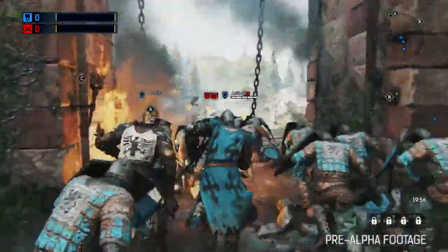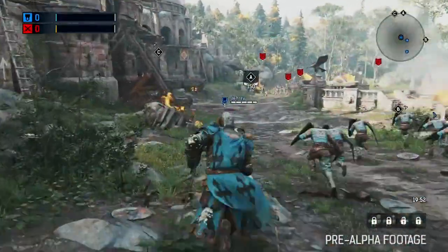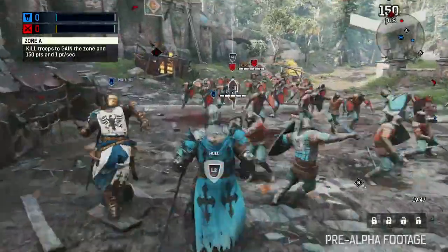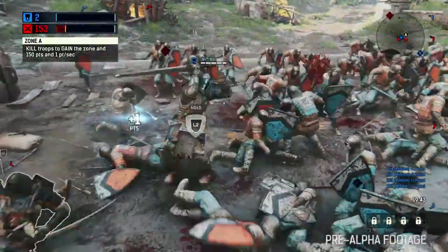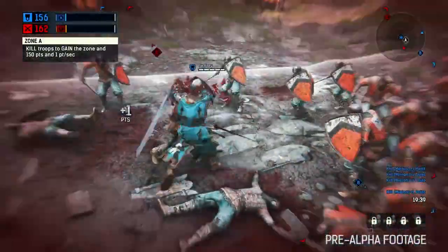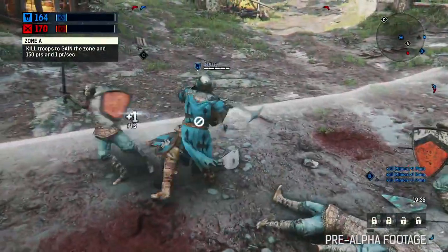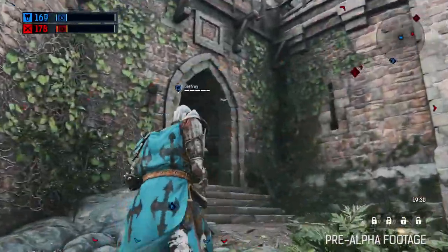Alright, we're playing Dominion Mode, so this is 4v4 — two teams both trying to dominate the battlefield by way of three strategic control zones. Here we are following my character, a knight, with my knight brothers and sisters. Our immediate priority was to gain control of Capture Zone A, and we plan on doing that by pushing the attacking front back and out of the zone. Speaking of pushing people out of the zone — check this out. Boom.